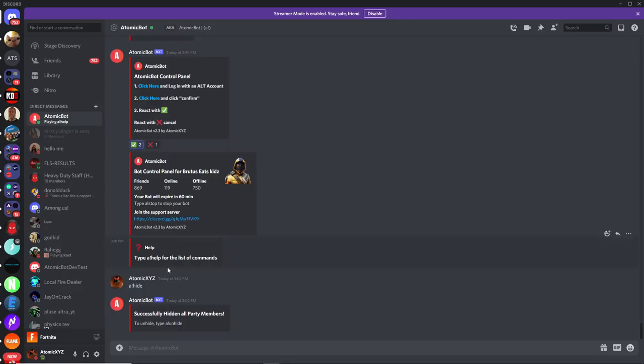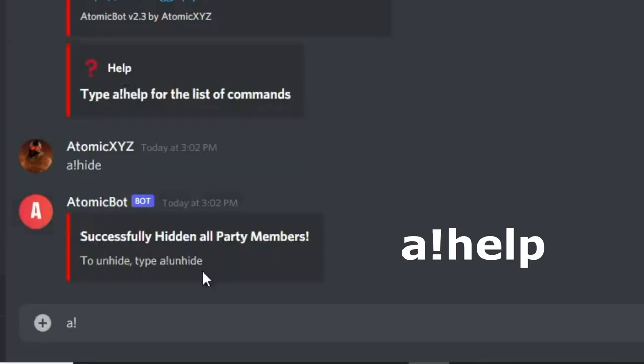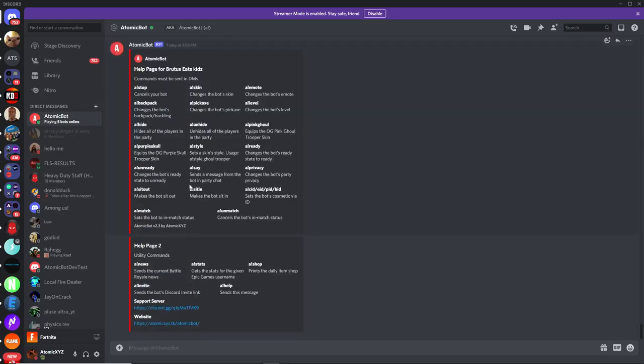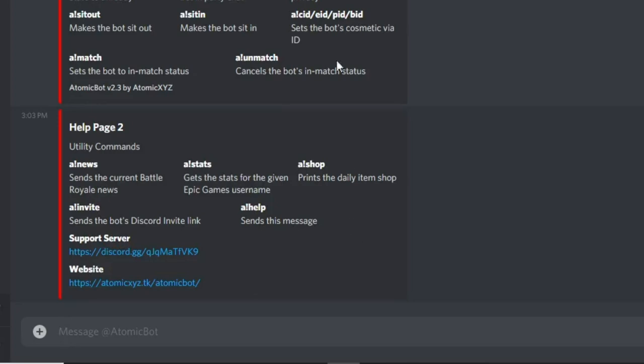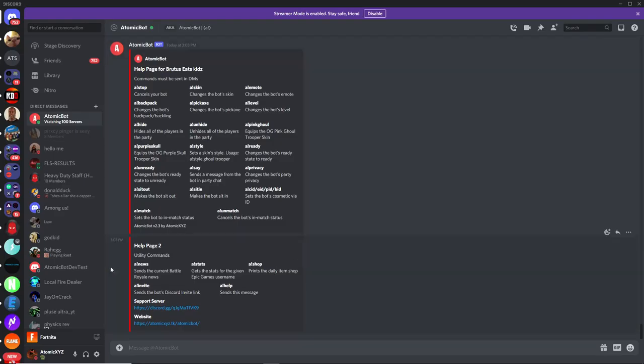Now you can start using the actual bot commands. If you want to see the full list of commands, type in '!help'. This will pop up a list of all the commands. The first page shows all the commands to control the lobby bot itself, and the second page shows commands to control the Discord bot — things like news, player stats, the item shop, and other stuff.